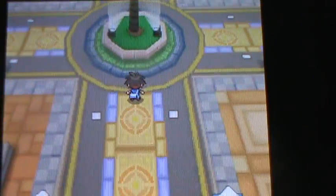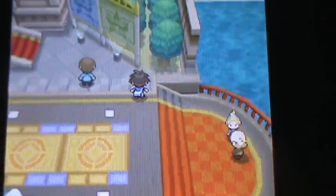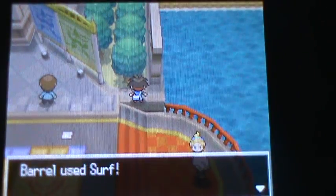Hey guys, this is the Frozen Sword here. Today I'm showing you a glitch that I found in Pokémon Black and White 2. What you're going to want to do is go right here to Pokéstar Studios — there'll be a tree right here. You might be thinking, oh it's a tree, but you can actually surf in this tree.